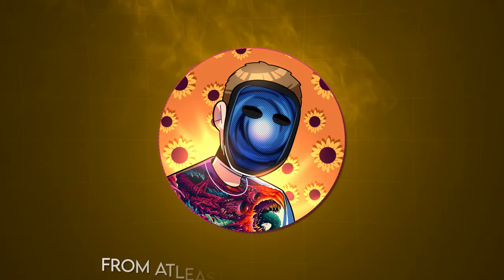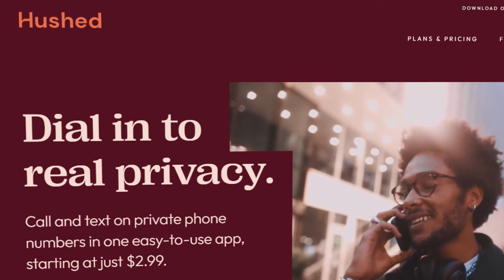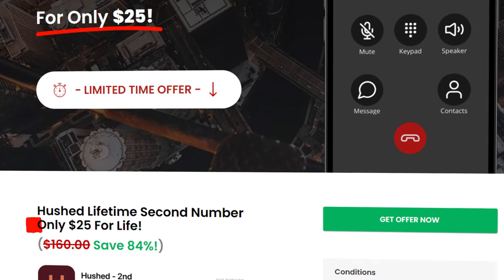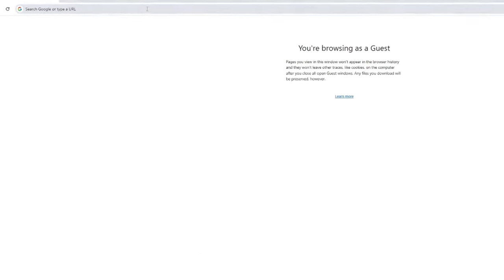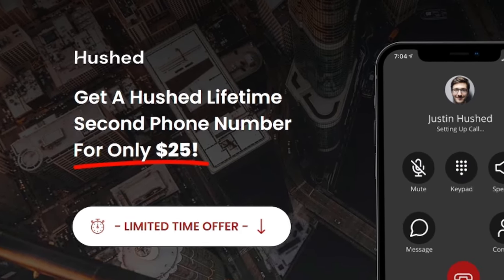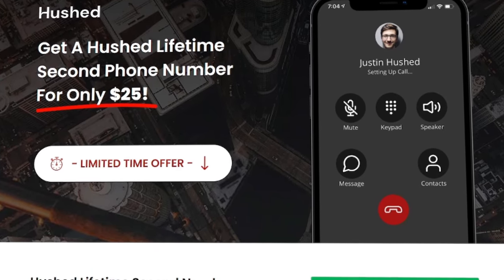If the phone you use is banned from at least one of those apps, the next step is to get a phone number that you know will be usable on both. The easiest and cheapest way is by using a website called Hushed. Most websites which allow you to purchase foreign phone numbers have annoying recurring monthly payments, but I found a Hushed promo that allows you to pay $25 for an unlimited use phone number. I'll leave a link in the description, but you can also just search 'Hushed Unlimited Number' on Google — the top link is what you want.